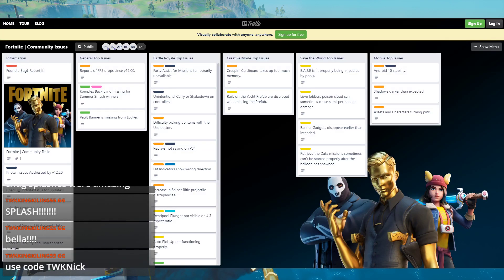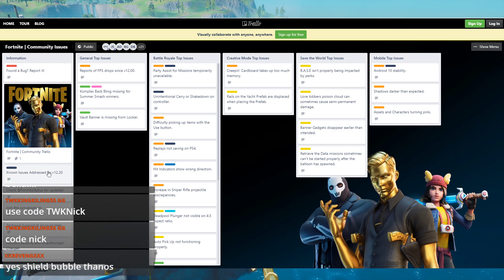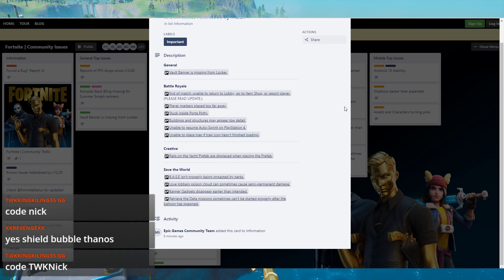Now let's check the bug fixes — they do have them posted. These were not posted earlier, so here are all the bug fixes for update 12.20. Since they don't post actual patch note pages anymore, this is where we go to see the bug fixes.